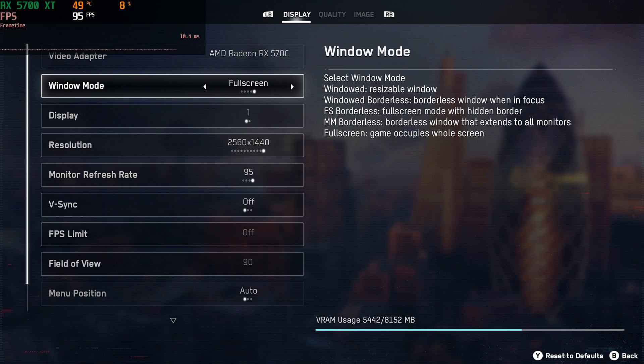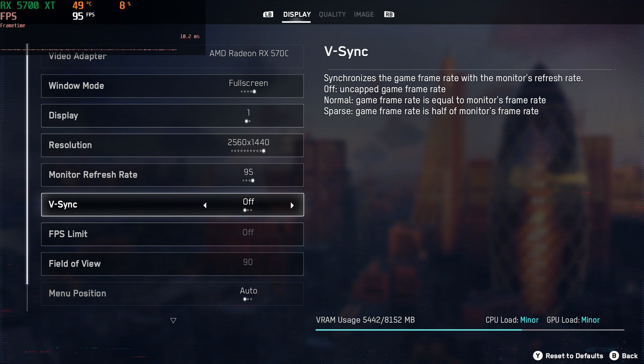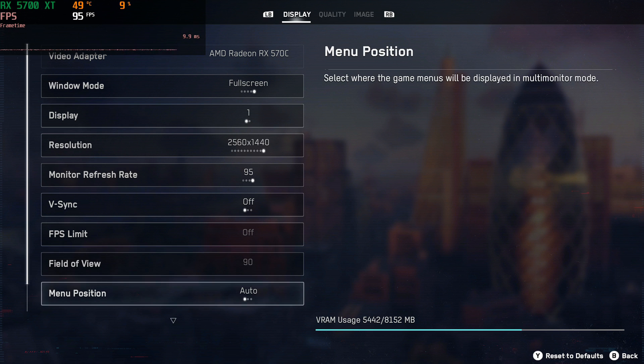Full screen — I haven't seen a lot of difference between modes, but fullscreen is typically better performance-wise, especially for Windows which blocks out a lot of background tasks. I'm running the game at 2K with a nice refresh rate, VSync off because I've got a monitor that supports FreeSync anyway. I haven't set a frame rate limit and I've set my field of view to 90. I prefer this because you see a lot more, though lowering it will get you more frames.